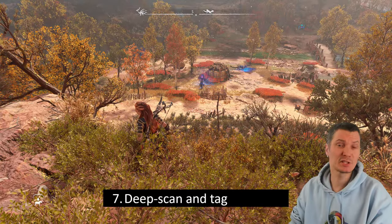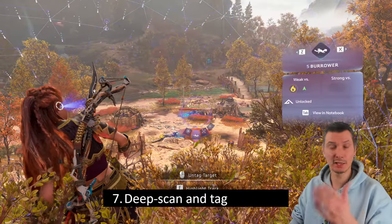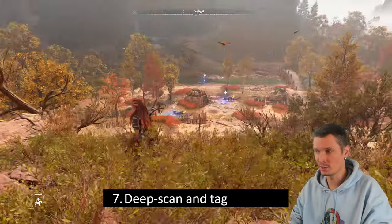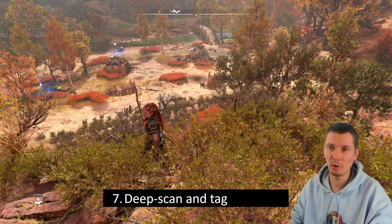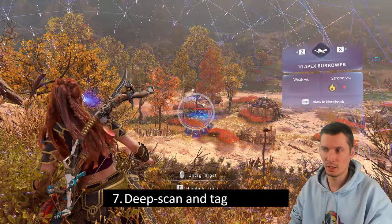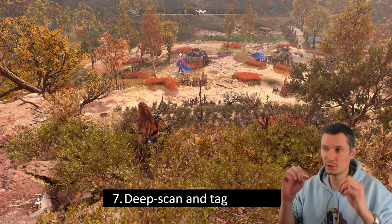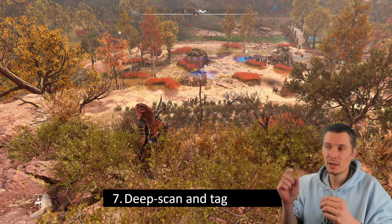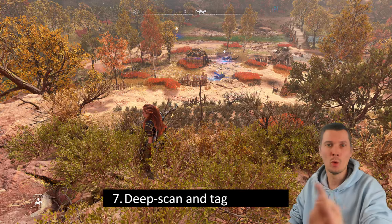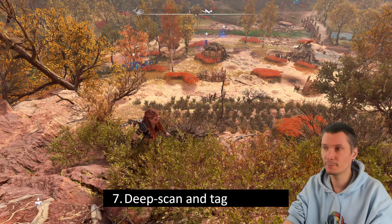Next tip is the deep scan. Use it to tag enemies before engaging. When enemies are wandering far away or hidden, once tagged they're always visible. It's also helpful in melee combat — you'll see notifications about which angle enemies are approaching from. Only one enemy is highlighted as the focus at a time, but there's no limit on tagging. When approaching a camp, tag all enemies including the boss so you always know where it is and where it's heading.